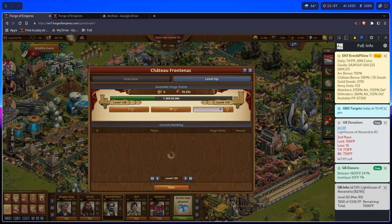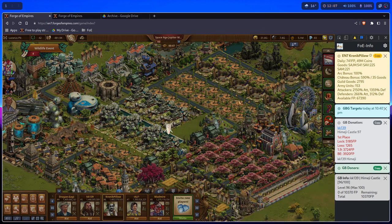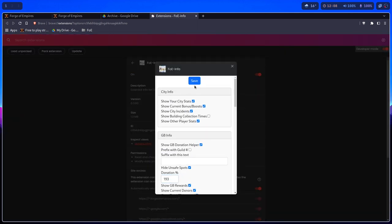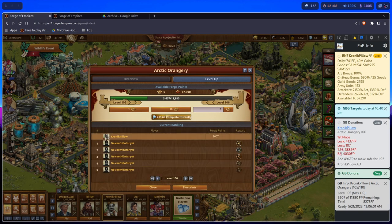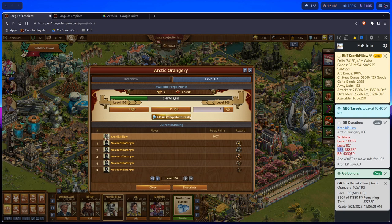When you open somebody's great buildings like this, it's going to list several things: the great building donors, the great building info, and the GB donation panel. I'm going to show you this on my great building, which I'm going to prepare for 1-93, because 1-93 is for all great buildings in low. I changed the default ratio to 1-93, then closed the great building, opened it again, and the 1-9 option changed into 1-93.